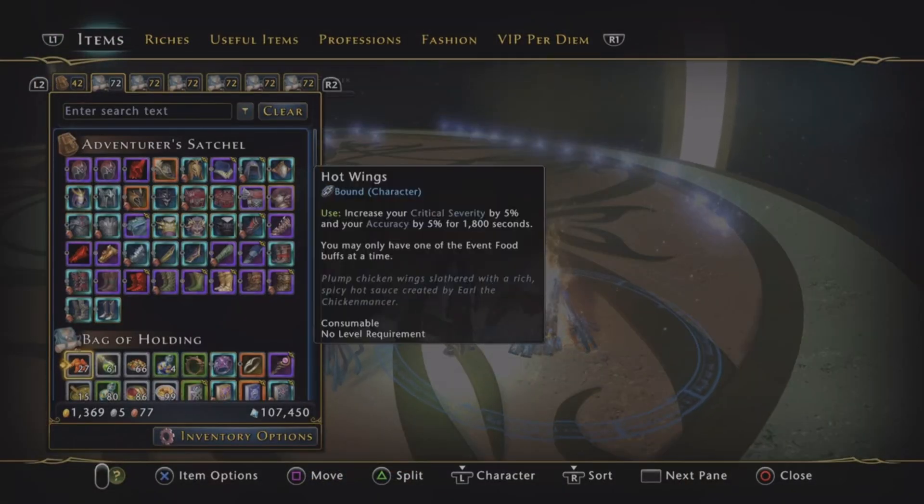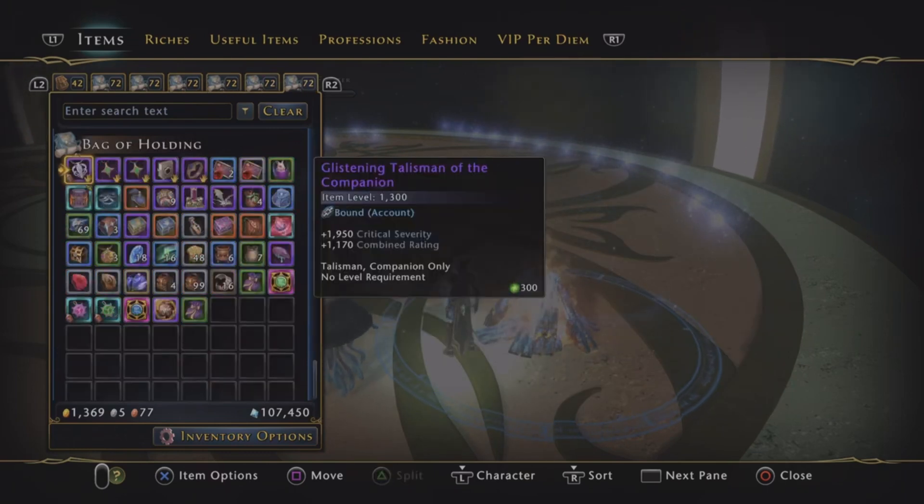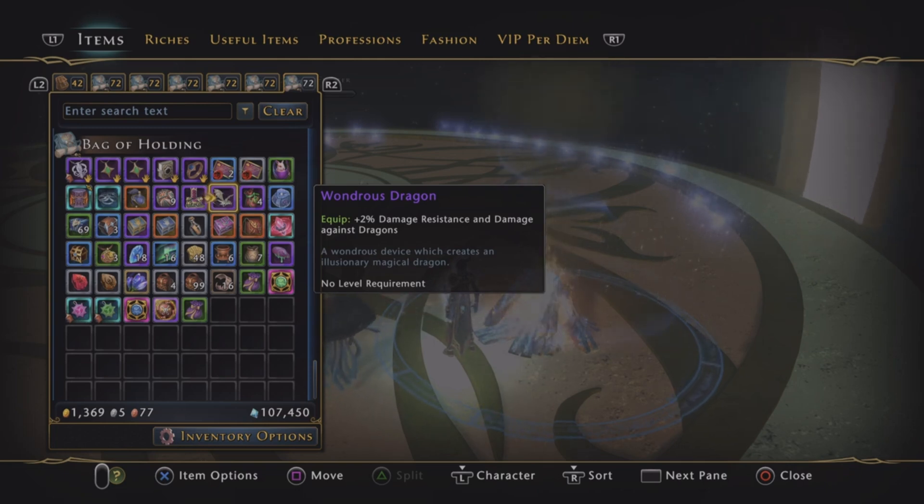There are some belt items which we used to use in Tiamat — this one is only an epic one, but they go up to Legendary and there is a Mythic one as well. They were very limited edition so they are insanely expensive at the minute, so don't feel like you need to get hold of any of these — just be aware that they exist.